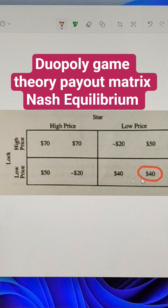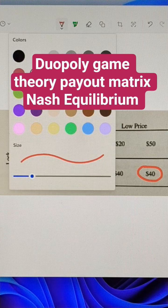That answers that specific question, but let's think about the entire game. If Lock chooses a high price, what's better for Star? That would be to choose the high price. So Star here does not have a dominant strategy.